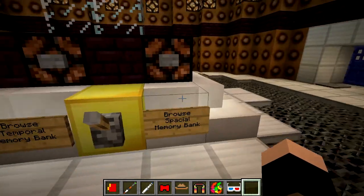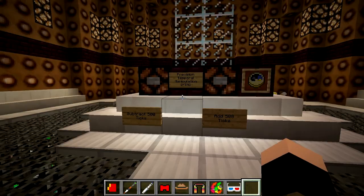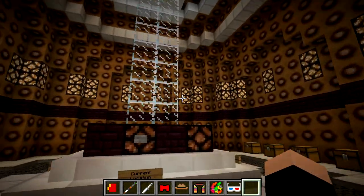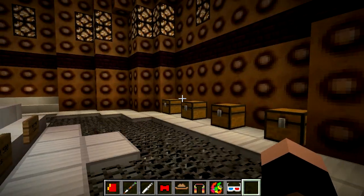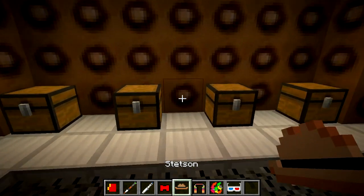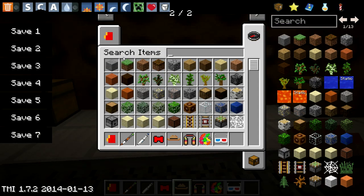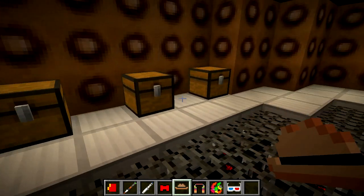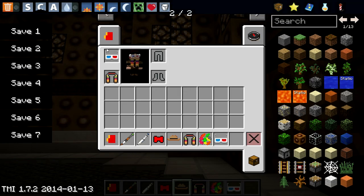We can actually pretty much use it as a real TARDIS — we can go throughout time, make it daytime, and move positions all around the Minecraft world. It's crazy. If you do want to see me make a video on this brilliant TARDIS map, then be sure to tell me in the comments below. But that's not what we're here for today. We're here for this mod, so I'm going to put all of these on and show you what they look like on a 3D character, and then show you some of the crafting recipes.